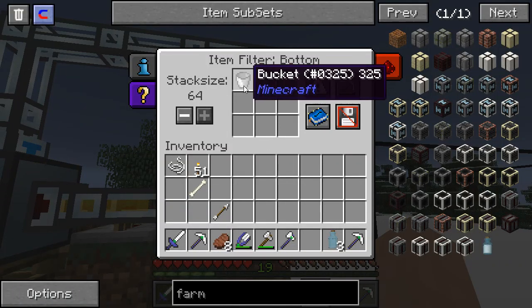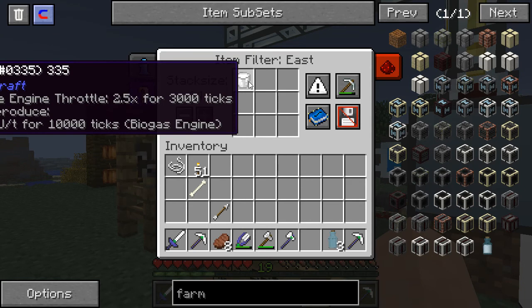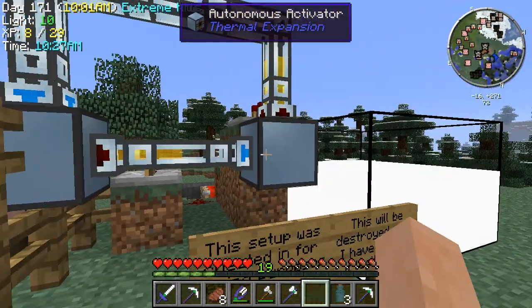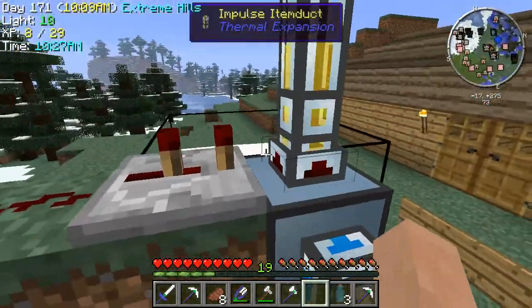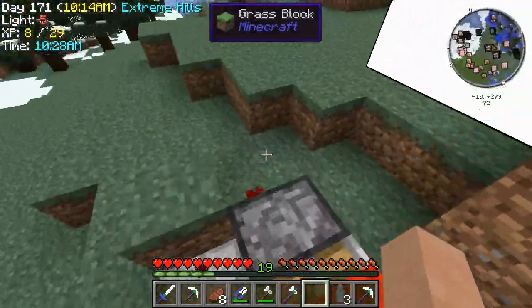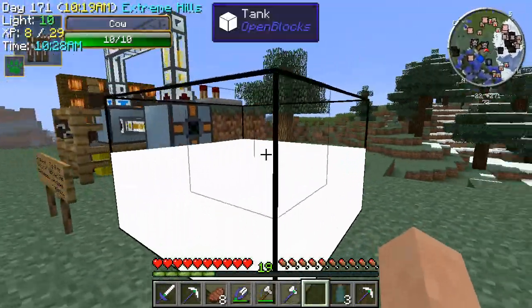So you whitelist these buckets, so only buckets will come out. Same thing with this one — you whitelist a milk bucket, so only a milk bucket will come out. Then behind here, you've got some redstone. It'll power these every so often with this little hopper timer. And you can see it produces milk, and it does it pretty fast too.